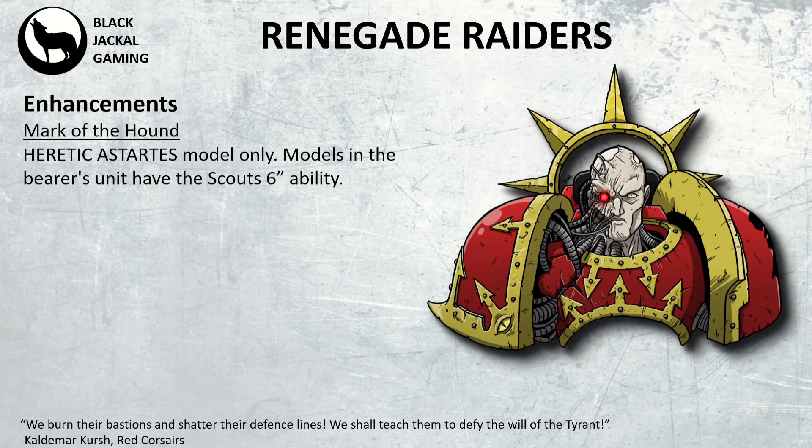Then we have Mark of the Hound, for Heretic Astartes models only. This grants the bearer's unit the Scout 6-inch keyword, which is very nice to have. It gives you that early game movement and board control.